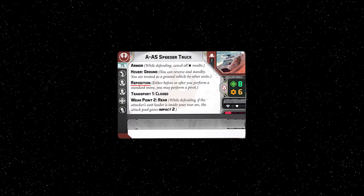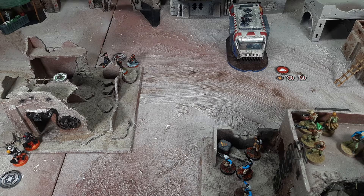Reposition is a keyword that allows a unit to perform a free pivot before or after a standard move. Remember that pivot is a non-standard move action that allows a model with a notched base to rotate up to 90 degrees in either direction. It's round 6, and the Rebel hoopty needs to get to the key position at the center of the battlefield.